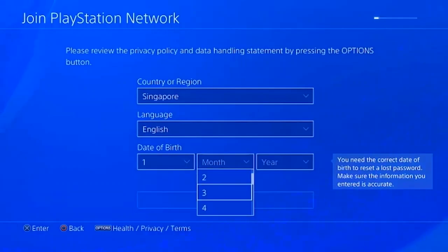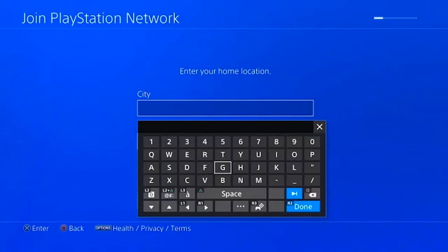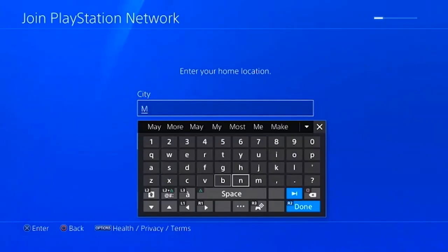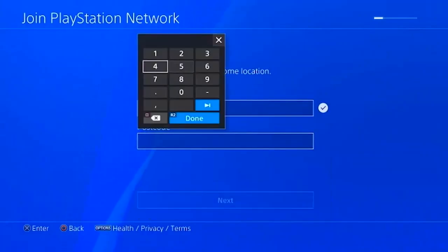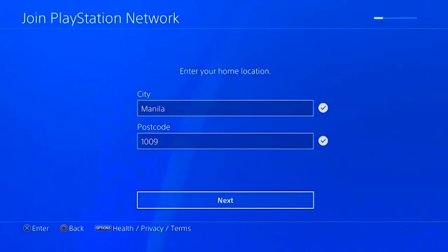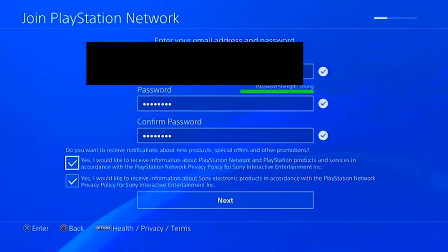In the country field, select Singapore. For the date of birth, it's a rule of thumb that you need to set this as a legal age so you won't encounter any age restriction problems. For the city, you can actually type anything here — I use my real city and real information and didn't get any problems, but you're welcome to use placeholder information if you prefer.